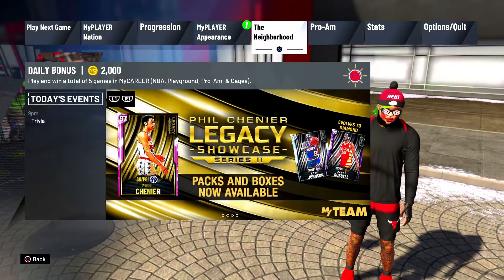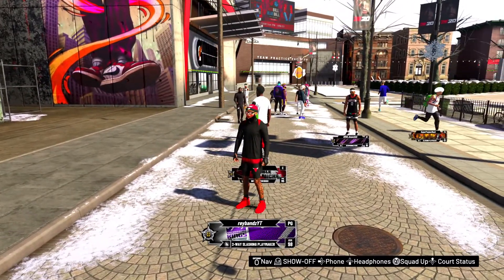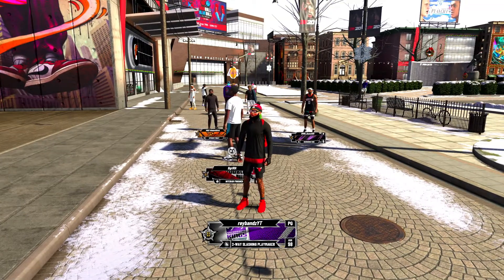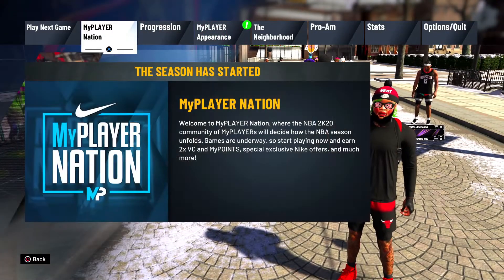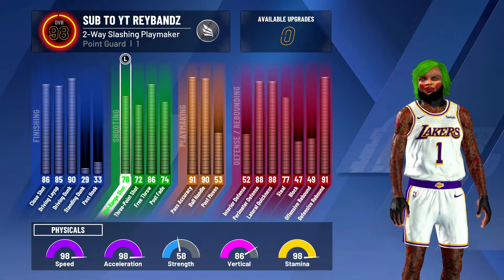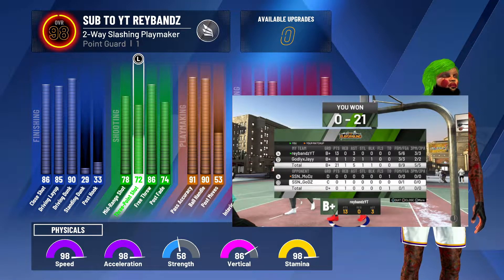We finally loaded into the park. I'm gonna show you guys my 98 overall two-way slashing playmaker. I barely played career for this to get some badges — I didn't grind to 98 overall in career, otherwise I'd be 99. I'm only at 98.4. I'm gonna show you my stats first at 98 — a 72.3, that's pretty good. I don't miss from the three.